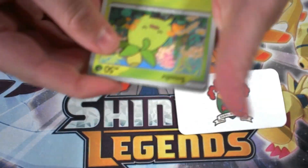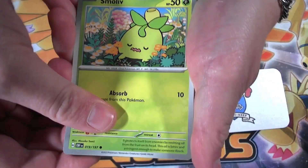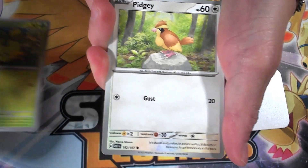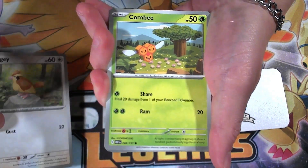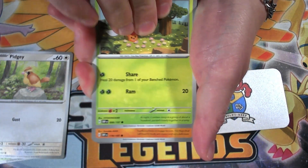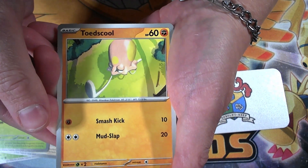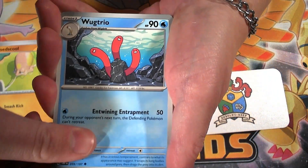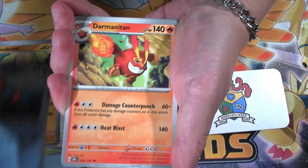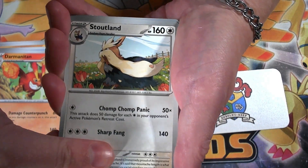These ones are already in order. We got a Smoliv, Pidgey, a Combee, a Toadscool, a Bug Trio, a Darmanitan, and Stoutland.